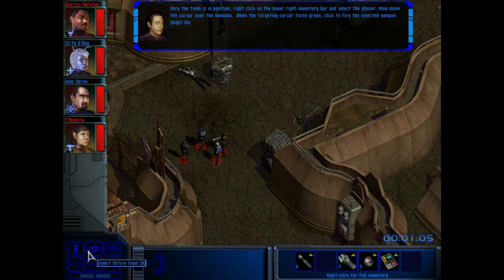Once the team is in position, right click on the lower right inventory bar and select the phaser. Now move the cursor over the Romulan. When the targeting cursor turns green, click to fire the selected weapon.